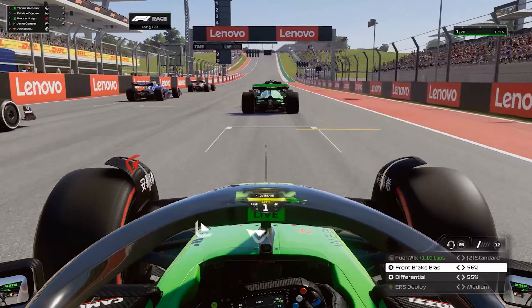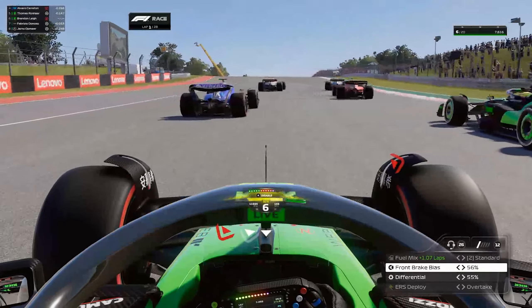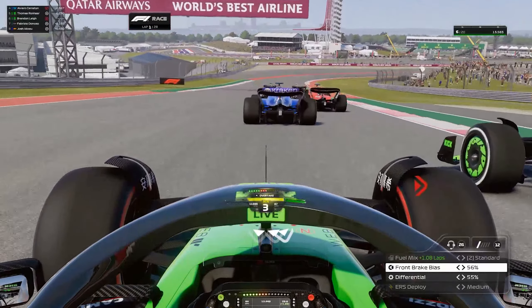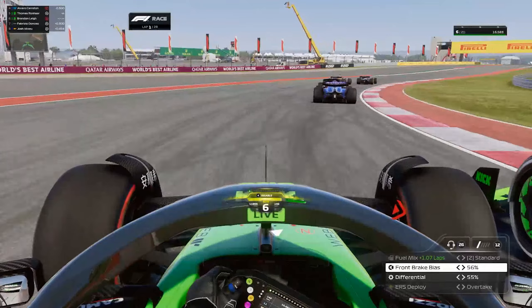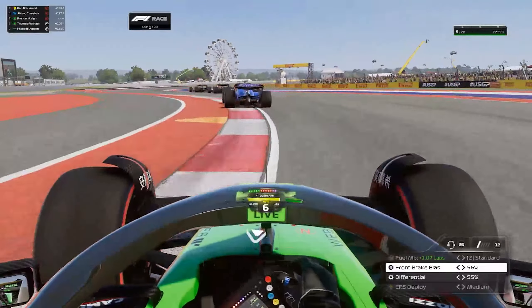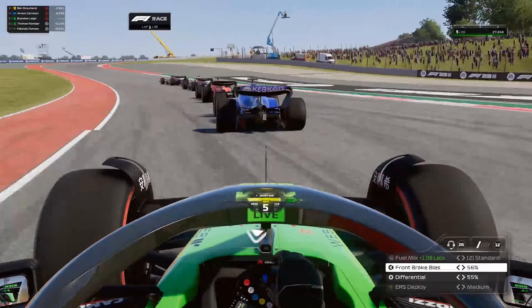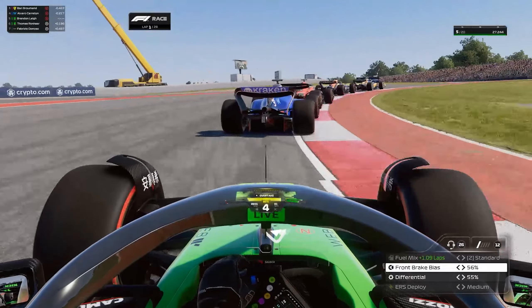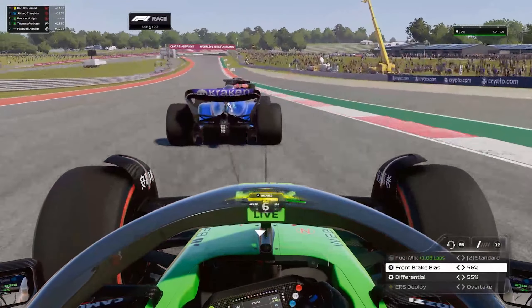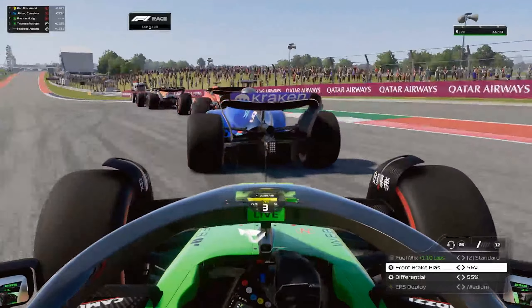Lights out — away we go here in COTA on the soft compound tyres. We launch off the start-finish line, already getting past Fabrizio, already looking up the inside of Thomas. Deep on the brakes, following Varro Caraton through turn one. Picking up better traction on the soft compound tyres and around the outside of Thomas Ronha — now we have track position going into the fast sweeping Sector 1. Lucas Blakely is just about leading this race on hard compound tyres, and it's going to be super critical to get past him ASAP.